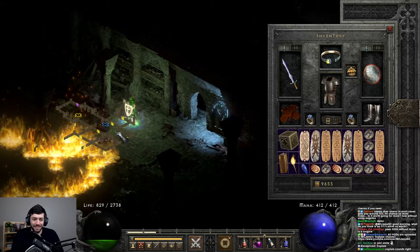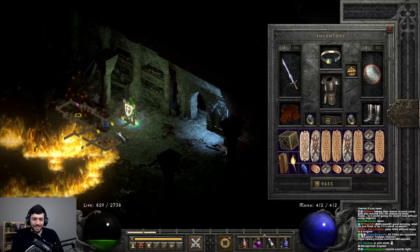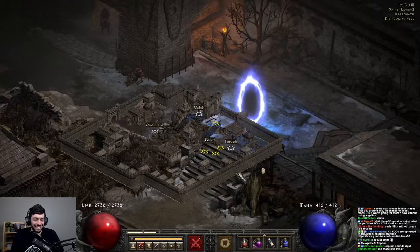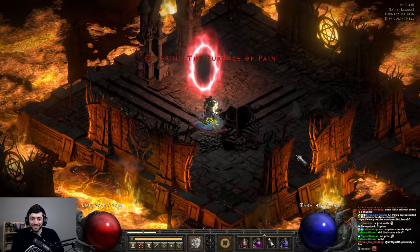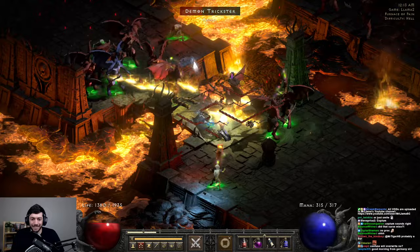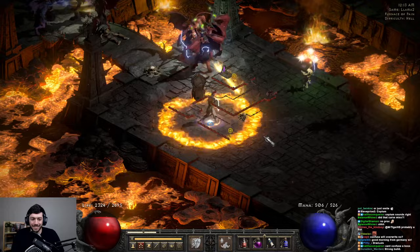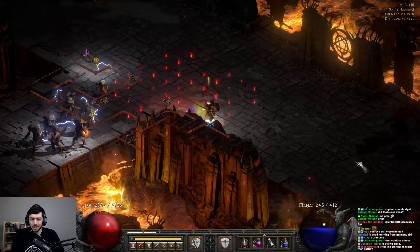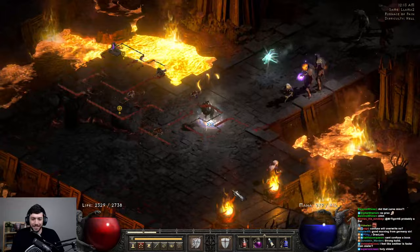We casted Confuse — we never got the Drax to proc. Whatever. You can see the strength already right there. Who needs the proc? And there goes the Confuse — once again just super helpful having that Confuse, honestly. Super helpful.